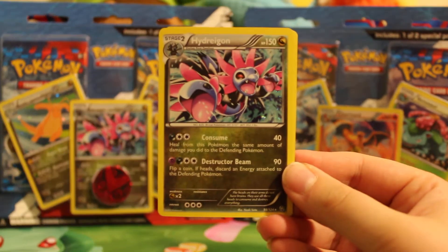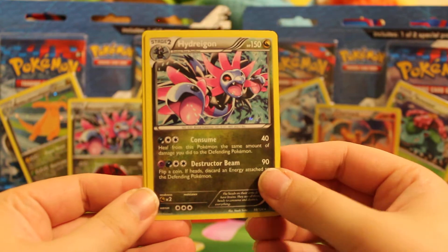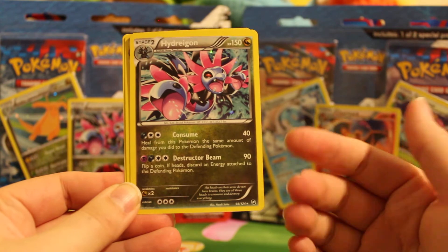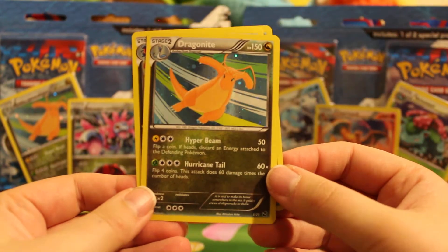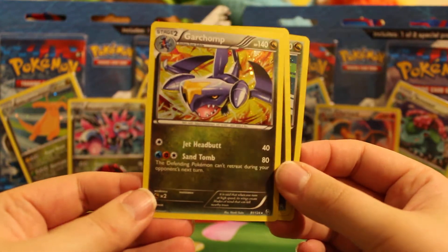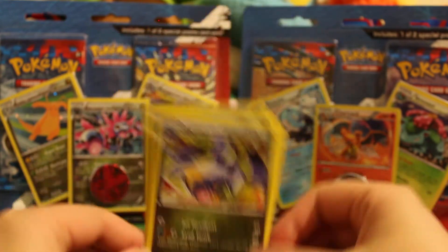But here we have a Hydreigon. The holographic pattern is what differs on these — they are promos because of that, but they are part of the set in terms of numbering. Here's a Dragon Knight, and in the set they would have a horizontal holographic pattern, and Garchomp — I'm not even sure if this Garchomp is a holo in the set, but I think it is.